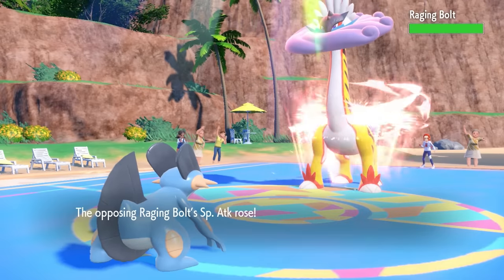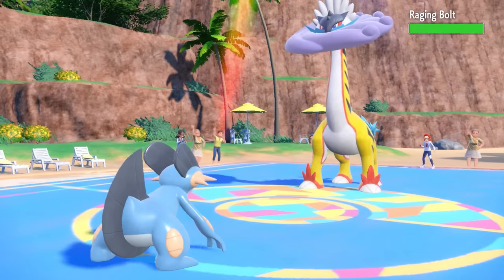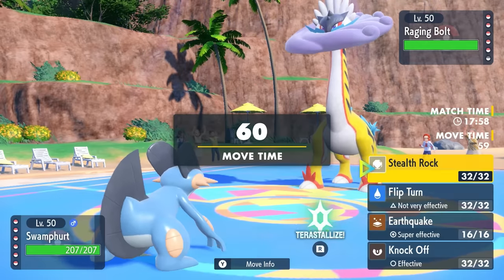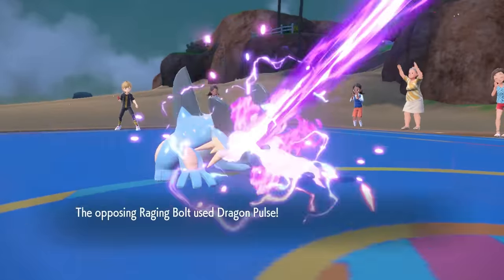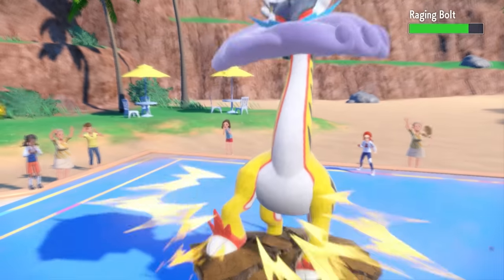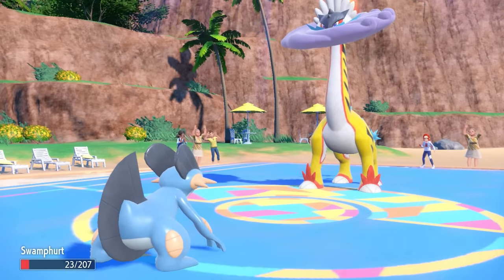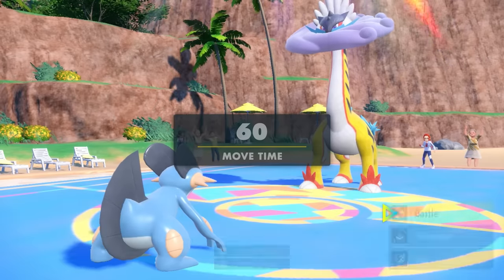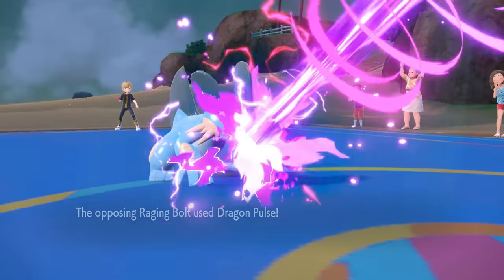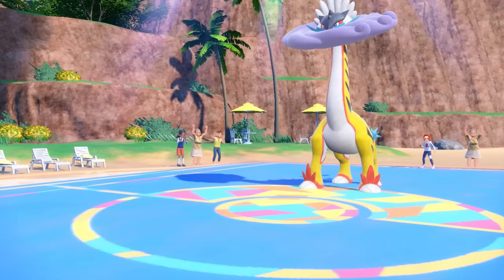Raging Bolt with a Calm Mind up and Protosynthesis — I am certainly in danger. Swampert is probably going to get hurt here, but I figure I actually have a pretty solid chance to take an attack. Its best damage would be something like a Draco Meteor, which does kill, but it ends up going for Dragon Pulse. Swampert is the absolute GOAT because we're able to live. We fire off an Earthquake, but unfortunately it's not quite enough to take care of it — this is even a max Attack Swampert. Raging Bolt does live, and I have to just let Swampert go down. I did get some solid chip on it though, so that's fine.